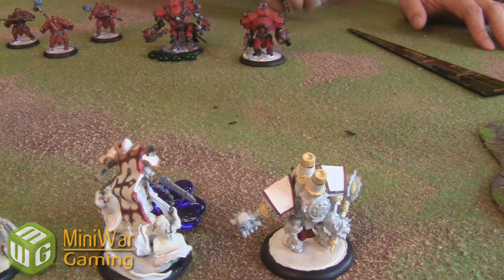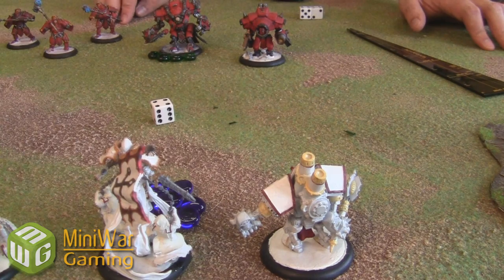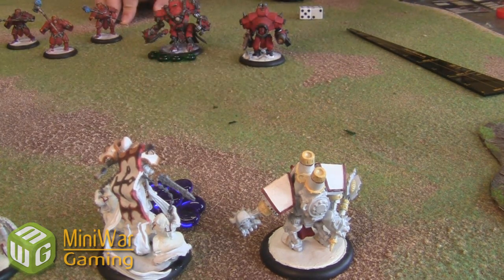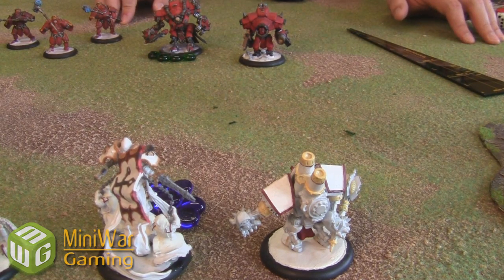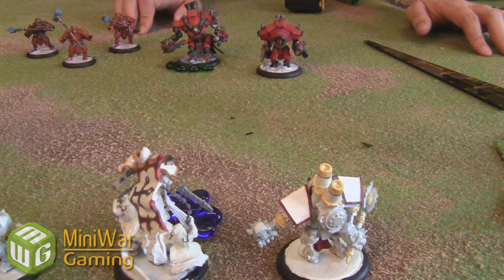Since the Crusader is a Warjack, he actually has a few different locations that can be hit. I would roll the die and use his card to mark the damage — it's possible to disable systems and all of that, but we're not going to get into that in this video. The Destroyer's activation is now complete: he has moved and he has shot. Now we're going to move on to somebody else.